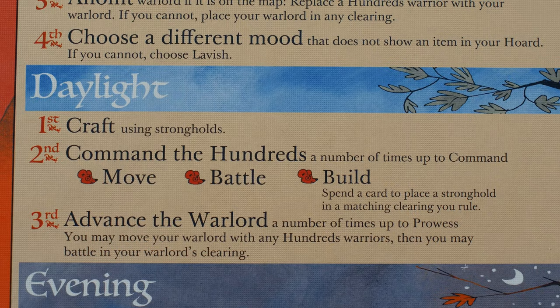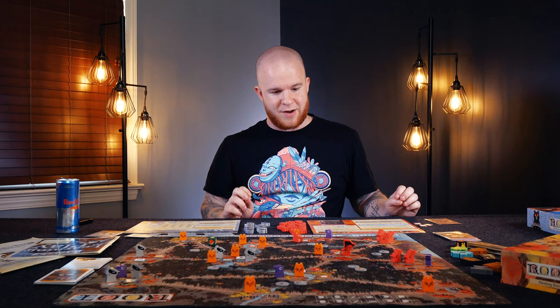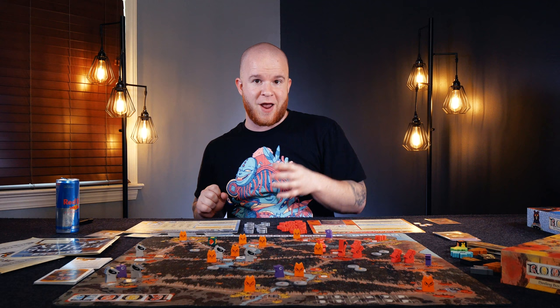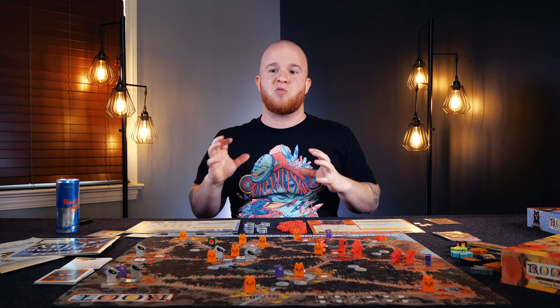Advance the Warlord: a number of times up to the prowess. You may move your warlord with any hundreds warriors, then you may battle in your warlord's clearing. Prowess is going to allow our warlord to actually move and engage with whatever hundreds are around him. Typically you'll shift and shuffle and collect a lot of meeples around your warlord, and then you'll go marching into the fray — taking down, kneecapping, or just decapitating some of your enemies along the way. And of course, spreading mobs if you can, or securing regions where mobs just spread to, because you want to make sure you score open plots of land.